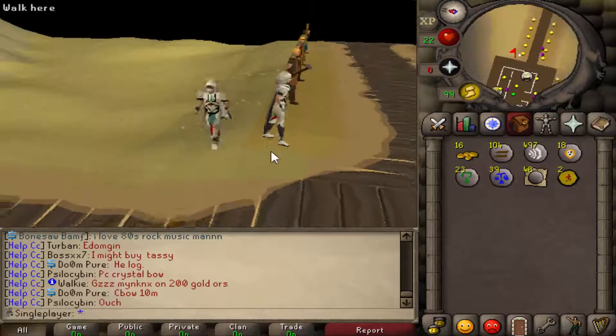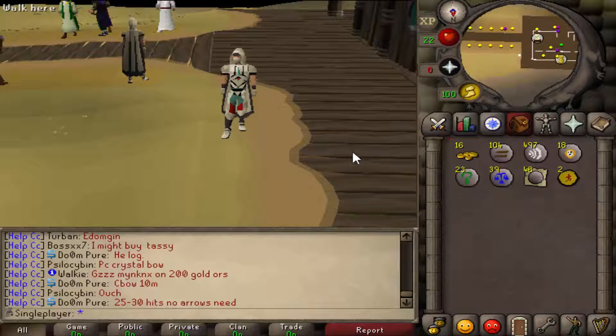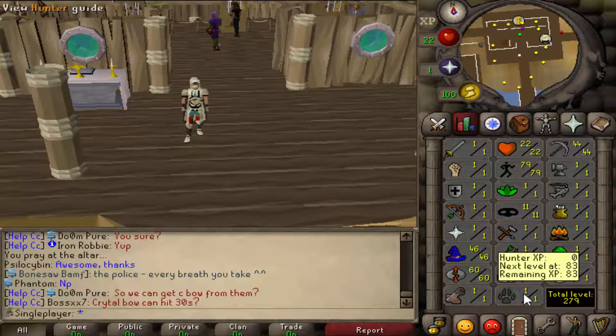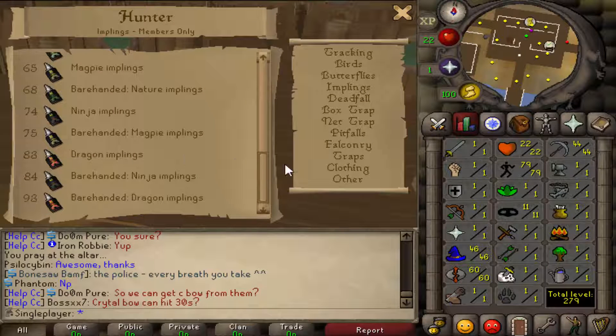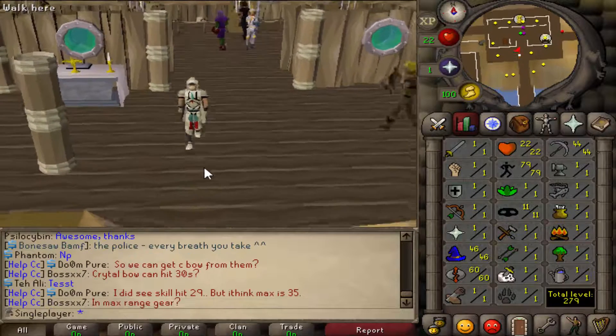Graceful boots has been achieved - full graceful! That looks amazing, that is probably going to be the thumbnail unless I get something better. Graceful is really nice to get out of the way straight away. By the way, we got 79 agility out of all of that. But now I want to train Hunter since it was actually released. I do want to be able to catch Dragon Impling jars for a glory and just for some decent money, and chins for some range training. So let's go get on that Hunter grind.